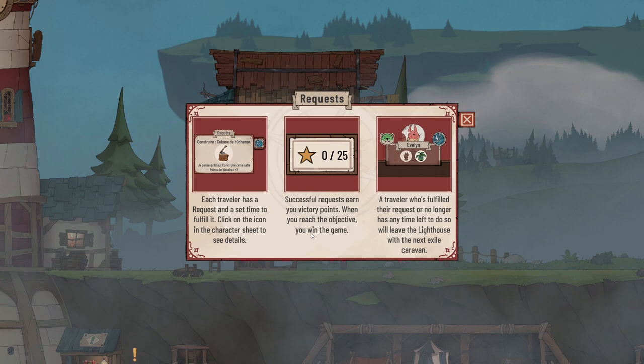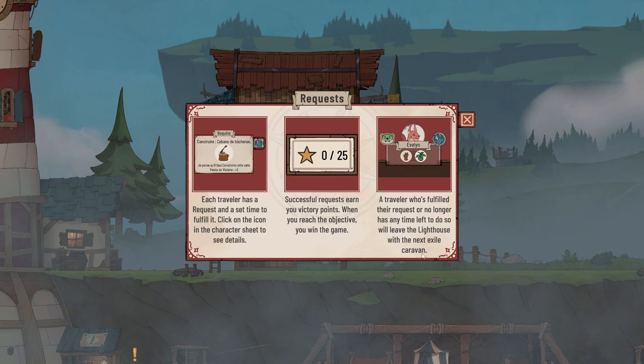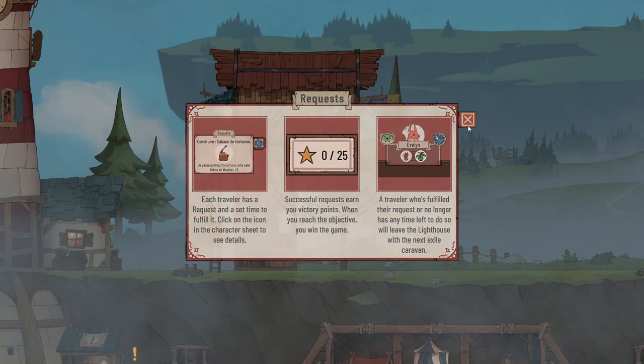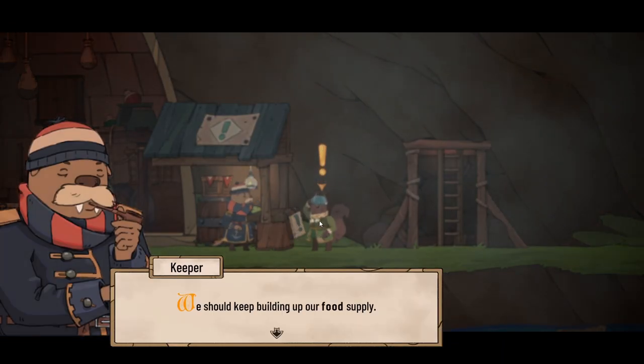A traveller who has fulfilled their request, or has no time left, will leave with the next exile caravan. So we want to make sure we try and sort out people's requests so that they can leave and we get new people in. These people are going to leave at some point - they're not permanent, they're going to clear off.